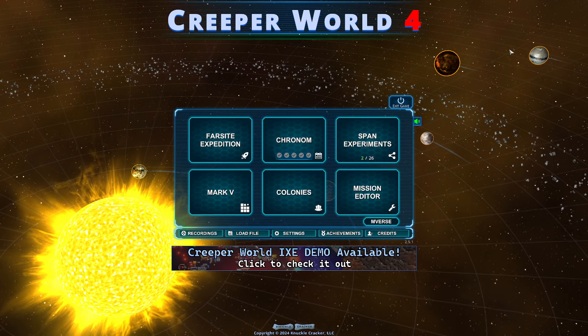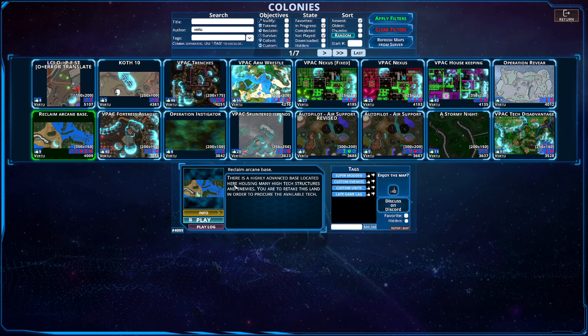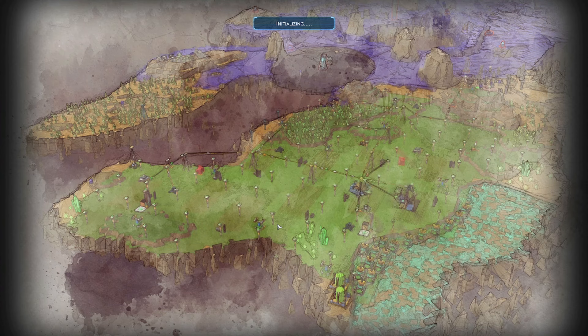Hello everybody and welcome back to another episode of Creeper World 4. We are back getting into that colony section yet again for Reclaim Arcane Base. There is a highly advanced base located here housing many high-tech structures and enemies. You are to retake this land in order to procure the available tech. It's super modded, it's custom enemies, and I already have the towers down — surprise, surprise — so let's get going.